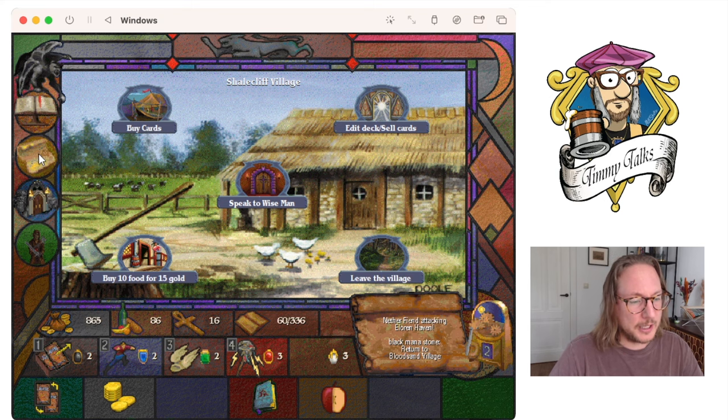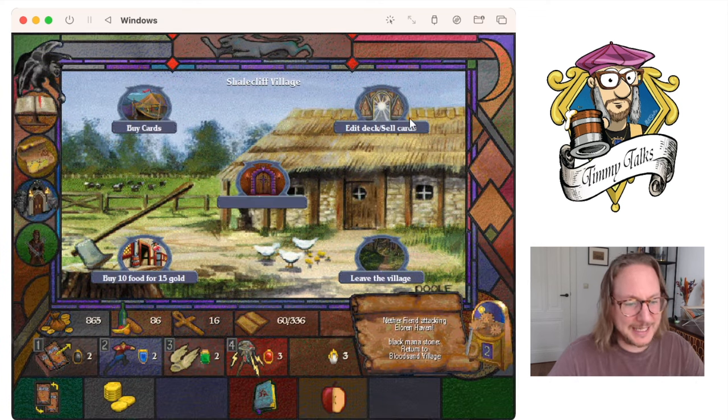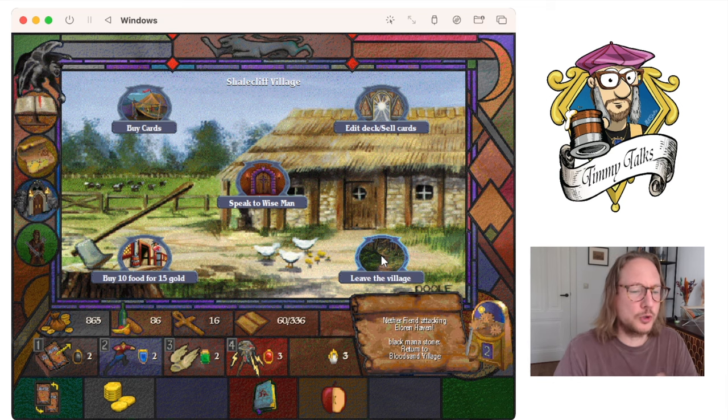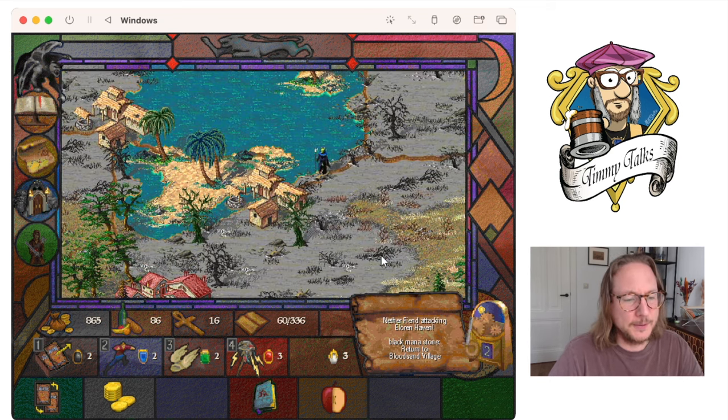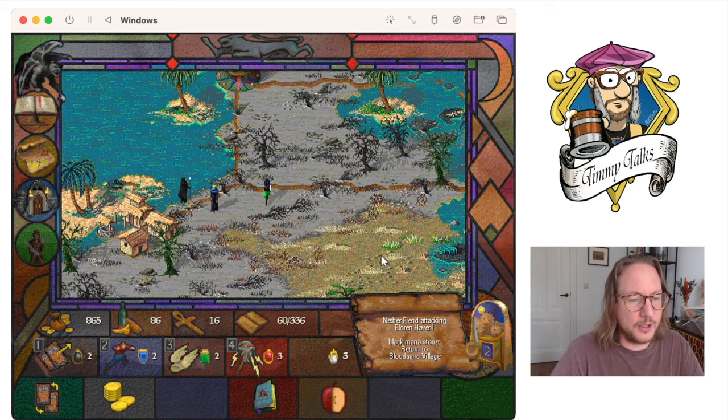I've got to return to Bloodsand Village, which I think is somewhere here. I'm going to go up towards Seferhaven — hopefully it's one of these villages. I think I'm going to try to free some of the red villages that are conquered by the Red Mage. Let's just see what's going to happen. I'll just cruise for the next hour or so. I don't have any intention yet of going into a new castle.